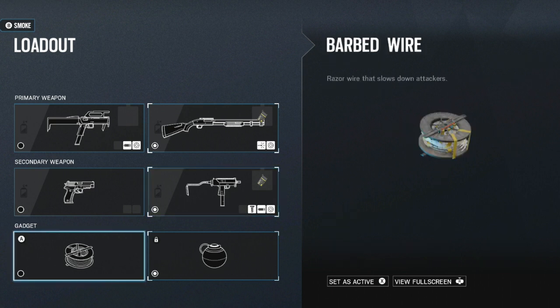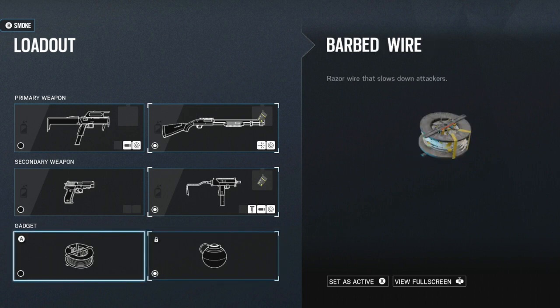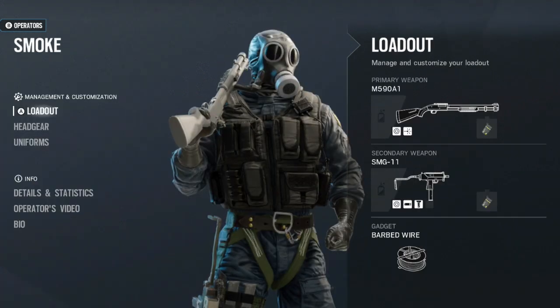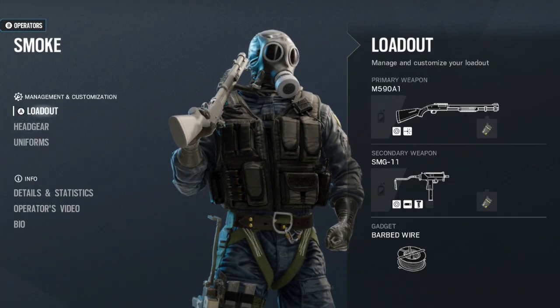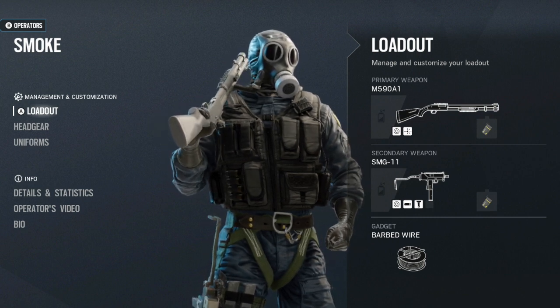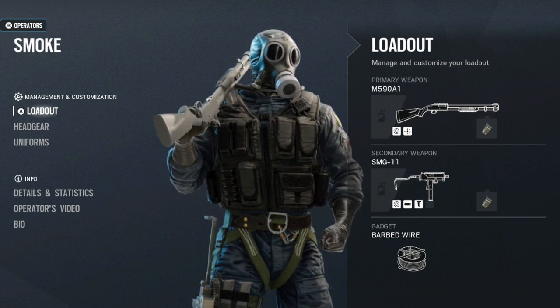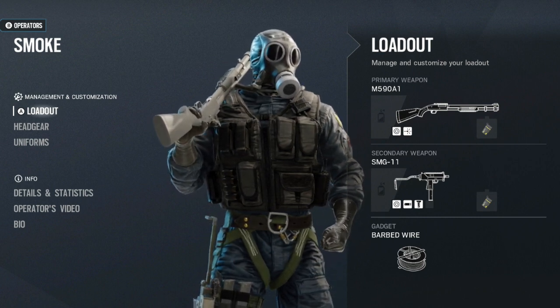In the secondary gadget category, Smoke has the option between barbed wire and the impact grenade. Depending on what primary weapon you've picked, I'm going to recommend a different secondary gadget. There are basically two loadouts. The first being the M590A1 shotgun with the SMG-11 and barbed wire, because with the shotgun you can do so much structural damage that you don't necessarily need the impact grenade to create different lines of sight.